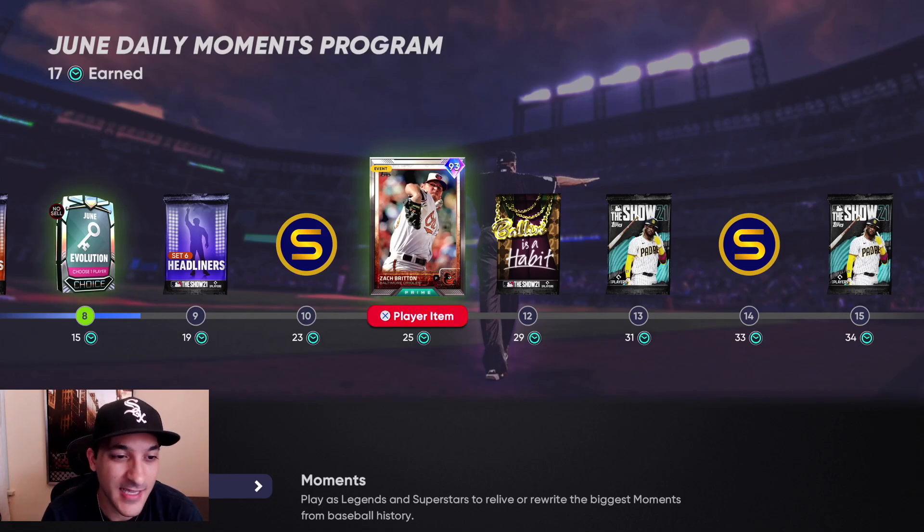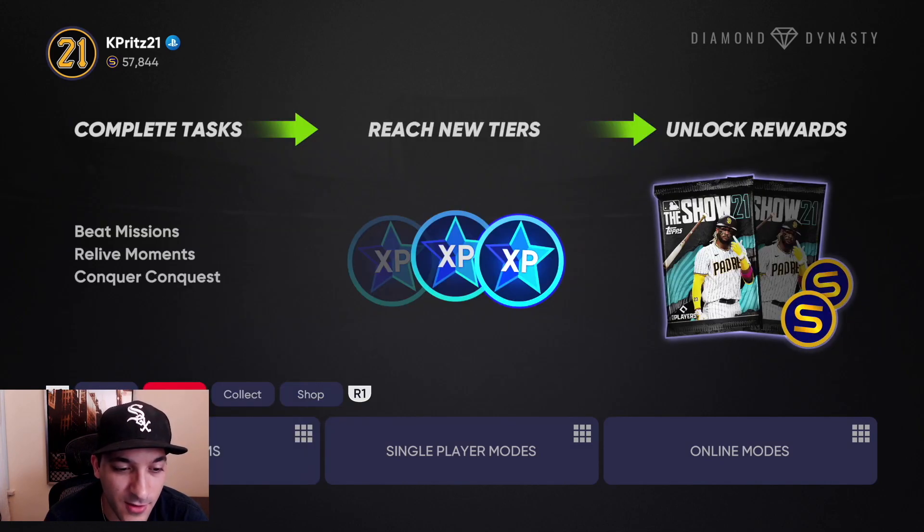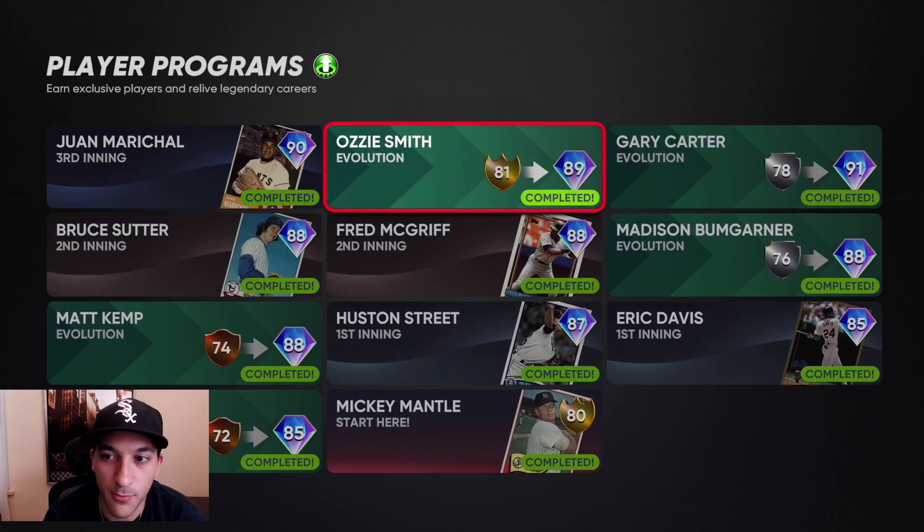Do the daily moments and you get a free bullpen guy that's a lefty — should be a really solid card, so you definitely want to stay up to date with these. They reset every day at 12 PM Eastern. You want to do those, and obviously as the year progresses those rewards will end up being better.